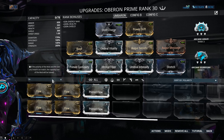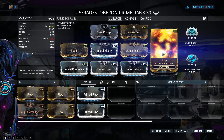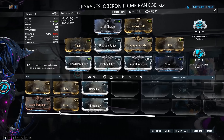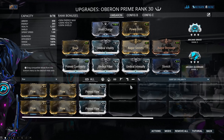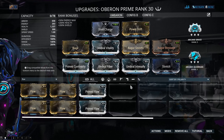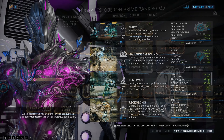The really awesome thing is that with just two forma on this new Oberon Prime, I have an insanely good build with all of the umbral mods. Oberon Prime comes already with four polarities, so you just stick two new ones on him — one of course will be on the exilus slot. This is the build I have on this new Oberon Prime with all of those umbral mods.